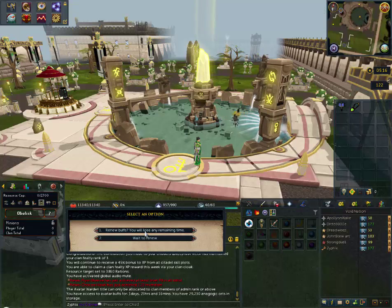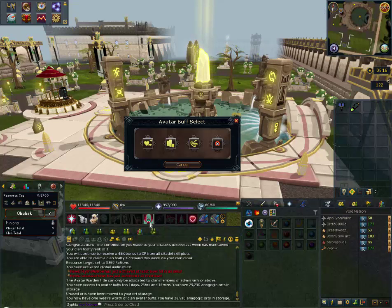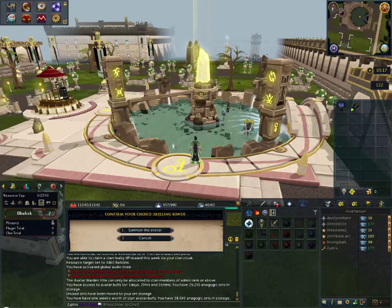I'm going to click renew buffs. Now I have new buffs. I'm going to interact with a clan avatar and summon it out. You'll want to use this buff here: 3% XP skill boost, or 6% skill boost to the same people in the world — that's what you'll want to use most of the time. There's also 10% more resources from skill plots, which is useful but not for skilling. We never really use the other buffs. You want the XP boost for your skills, so that's what we'll grab.